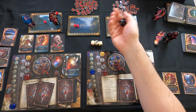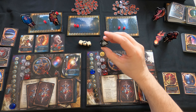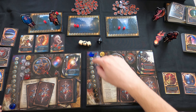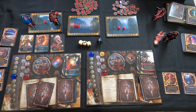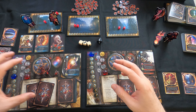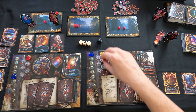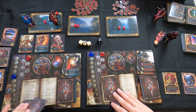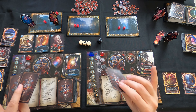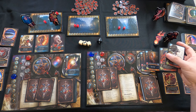One damage - the defending player gets to choose, so they'll put it on the battlefield side. This person's side now has one damage. The next player attacks with the Daughter of Heket, rolling three dice - two damage. The defender puts one on the champion and one on the battlefield because they have no choice. That person's side now has two damage. This person's side has no damage yet - the wooden token is in the middle and moves once damage is assigned.